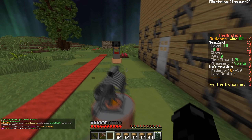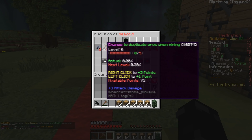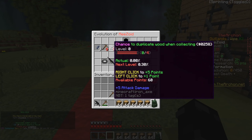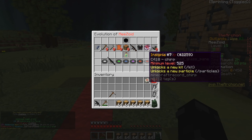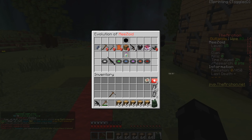From everything done so far I'm level 15 with 75 research points. Going to /research, I can upgrade a bunch of stuff — I'll upgrade chance to find more items, craft equipment with rarity, guns with rarity, and items with rarity. We used a lot of points but leveled those up a lot which is really good.